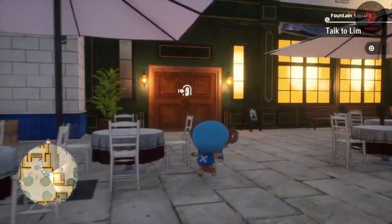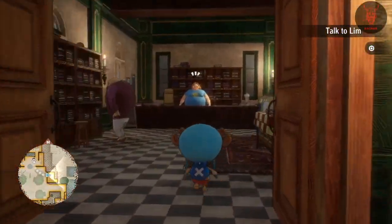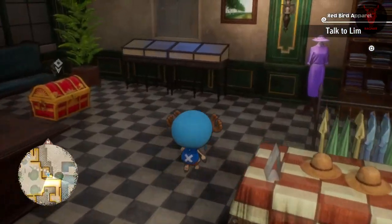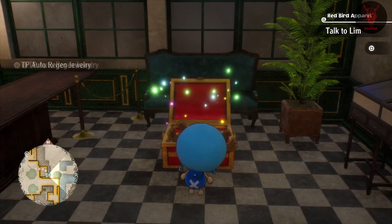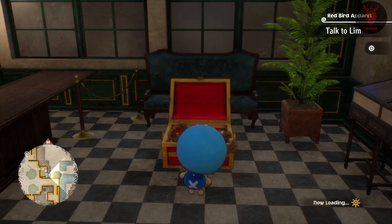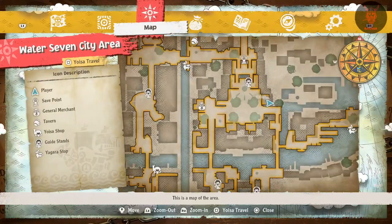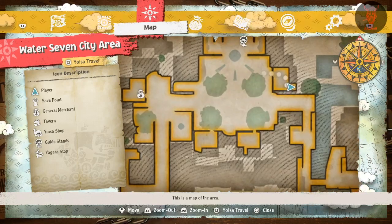The next one appears to be in a shop — it looks like a clothing shop. Just in the corner of that clothing shop should be a chest. That is in the Water 7 city area, sort of to the right of the plaza in the centre, in the north area.